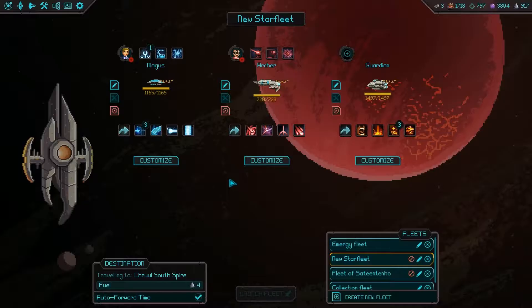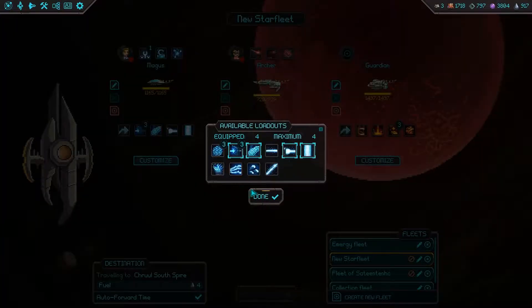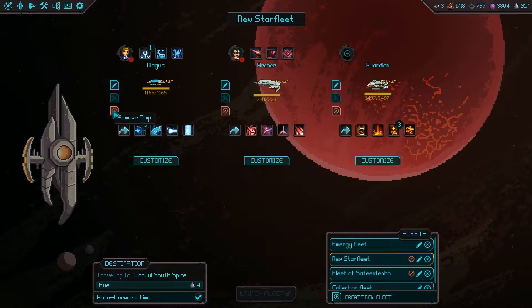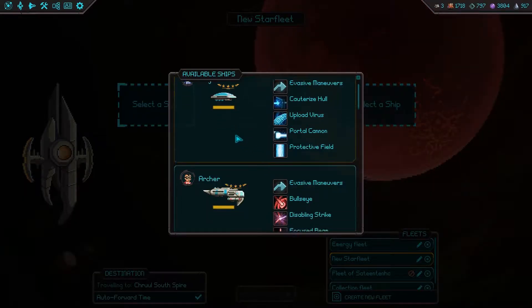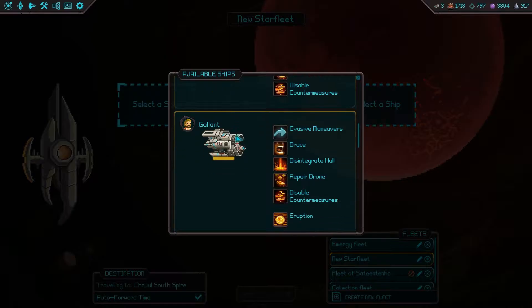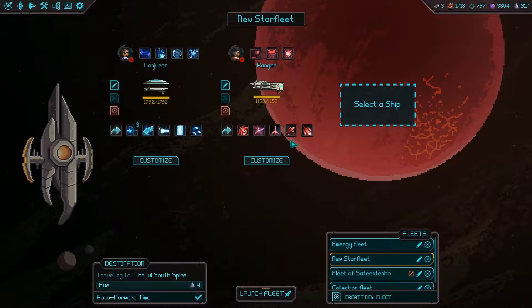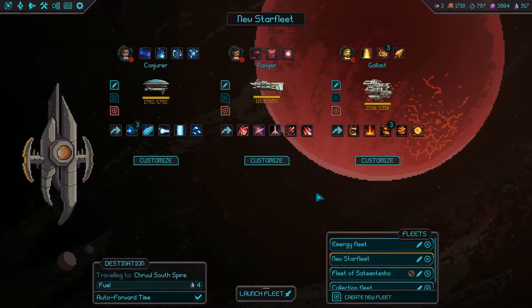Now it's back to the new Starfleet, but we just gotta be actually getting the correct people over into here. I guess it's like customize — equipped. Remove the ship. Alright, that's how I was supposed to be doing it. So let's just go ahead and try to be finding you guys. I want the Conjure here, Ranger here, and then Gallant right here. And we have our beautiful, very much indeed, new fleet.